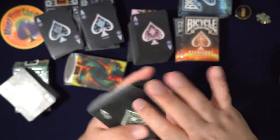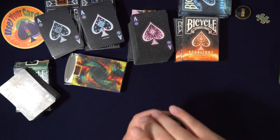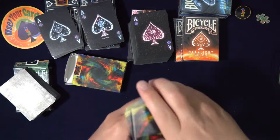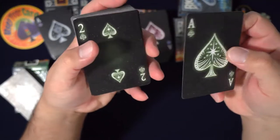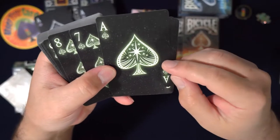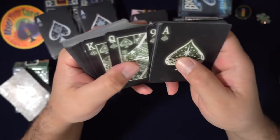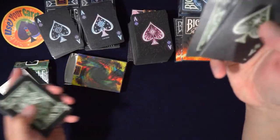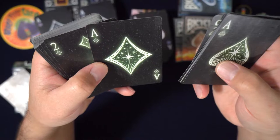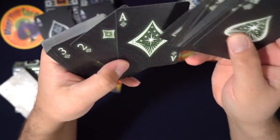These feel softer than the Bicycle cards - oh, they feel so good. Let me do a fan from now on with all my reviews because I know some people like to see them. This is the same - Stargazer and Starlight - I got a little confused. That's a cool one - how many stars is that? Four, seven - interesting, so eight if you count the big one in the middle.